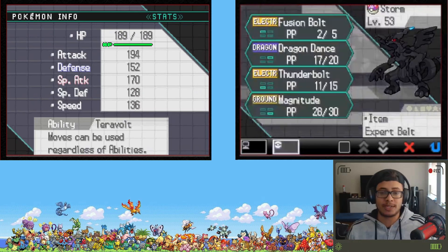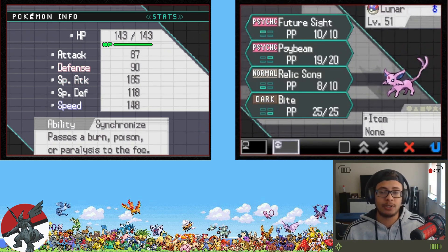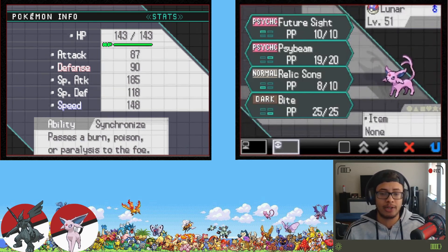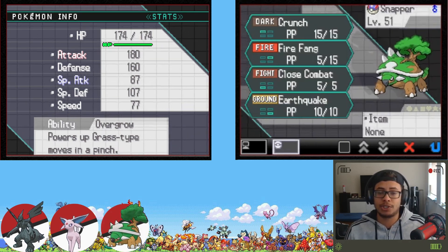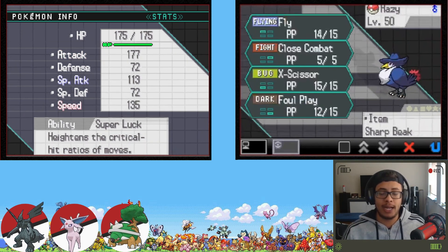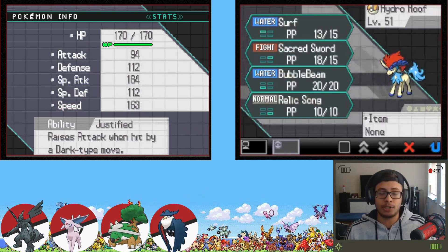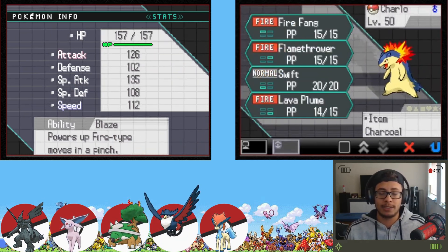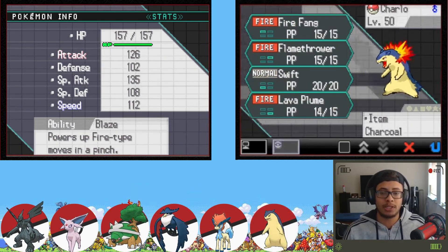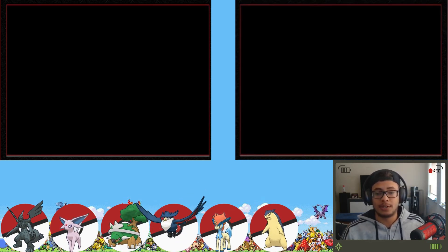As per usual, we start off with a team recap. First we have Storm the Zekrom, ability Terror Volt, moveset: Fusion Bolt, Dragon Dance, Thunderbolt, and Magnitude. Next is Luna the Espeon, ability Synchronize, moveset: Future Sight, Side Beam, Relic Song, and Bite. Then Snapper the Torterra, ability Overgrow, moveset: Crunch, Fire Fang, Close Combat, and Earthquake. Hazy the Honchkrow, ability Super Luck, moveset: Fly, Close Combat, X-Scissor, and Foul Play. Hydro Hoof the Keldeo, ability Justified, moveset: Surf, Sacred Sword, Bubble Beam, and Relic Song. Finally Turbo Charlo the Typhlosion, ability Blaze, moveset: Fire Fang, Flamethrower, Swift, and Lava Plume. That's the team recap.